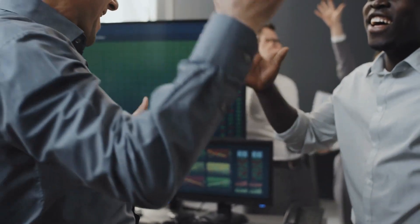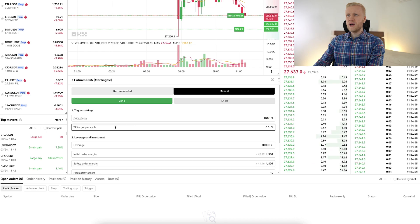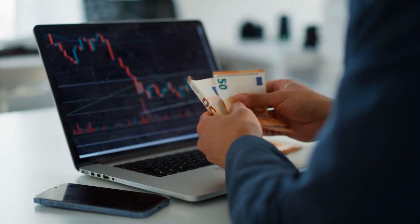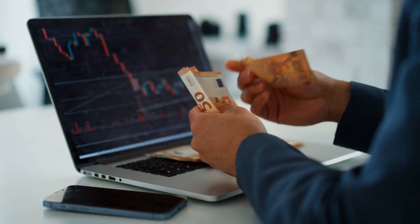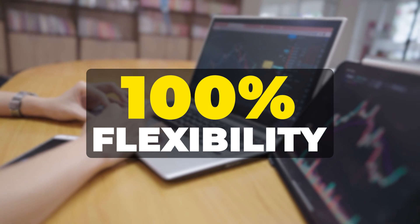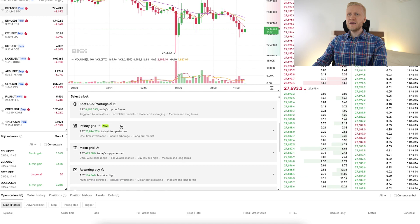One feature that many traders like to use here are the take profit and stop losses. You can adjust parameters and set up your take profit target for each buying and selling cycle. Once you have made a certain amount of profit, the bot will take that profit for you and close the trade. And once you have any bot up and running on OKX, you can close them anytime you want. There is no locked time period — you have full freedom and flexibility to close them whenever you want.